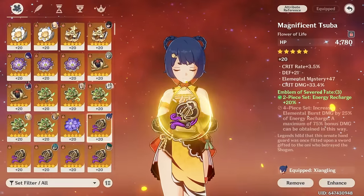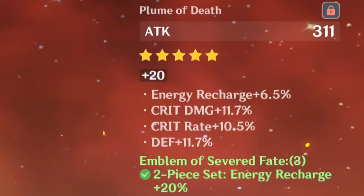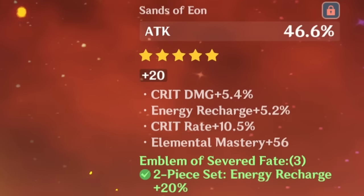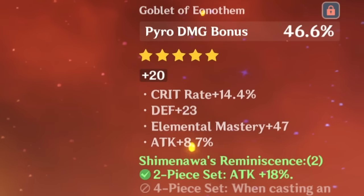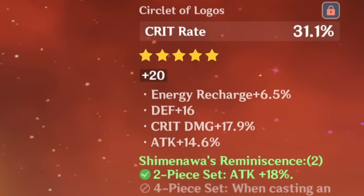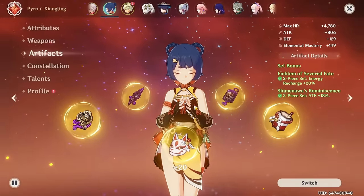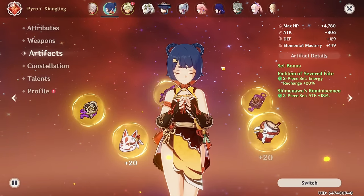Let's go through all of them. This is her flower — really good, honestly. Even with the DEF percent, it's still amazing. Sands, again really good. Pyro Damage bonus Goblet. And then a Crit Rate Circlet — again, amazing. She really does have good substats, but I just want that freaking 4-piece Emblem set.